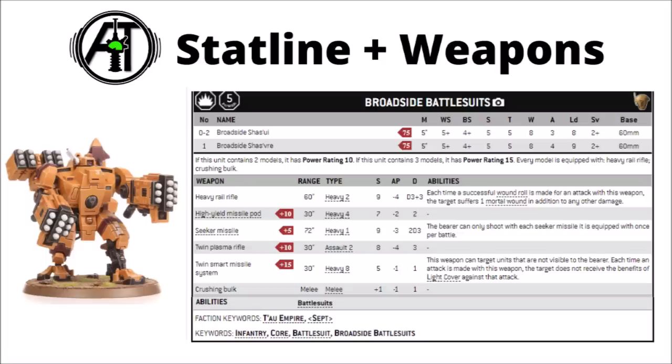The crushing bulk is a minor combat attack giving you strength 6, AP -1, damage 1. A unit of three of them might semi-reliably smash away one or two enemy infantry models, but with a weapon skill of 5, you really still don't want them in combat. Besides those primary armaments, broadsides basically have two other hard points — they can either mount a secondary weapon or a battlesuit support system. You can't have duplicates on the same model of anything, and you can't have both of the secondary weapon systems, so no going for twin plasma rifles and twin smart missile pods. The support systems are free.